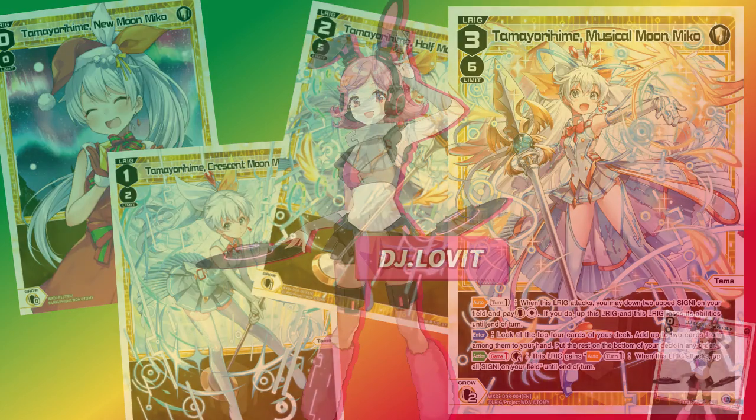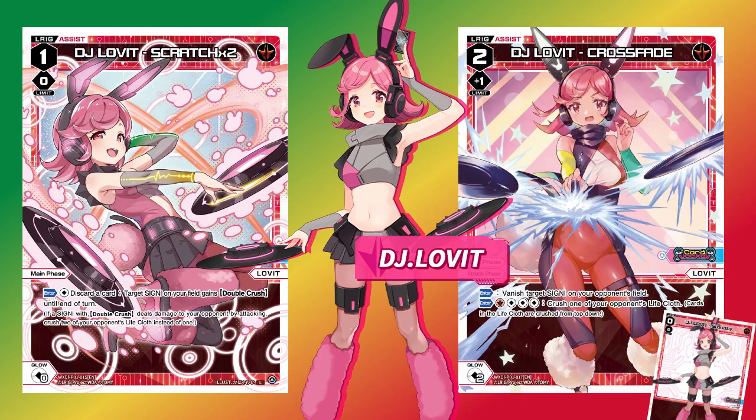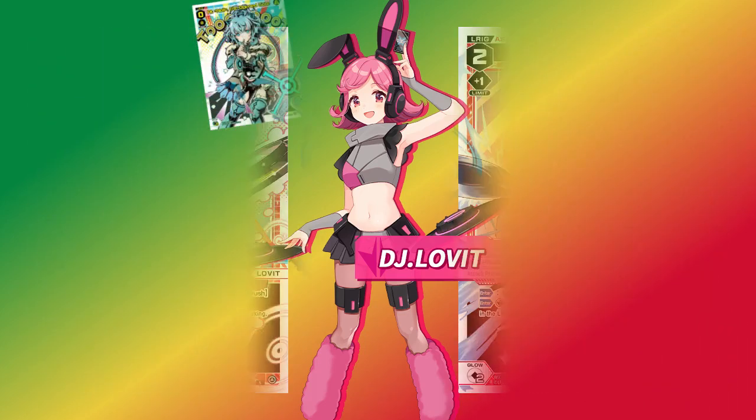One thing that carried over from the Card Jockey days is DJ Lovett. DJ Lovett's Scratch X2 gives one of your Signi Double Crush, which allows you to present far more pressure at the start of the game than almost any other strategy. Helping out with that is DJ Lovett's Crossfade. While as a defensive option it's not the most impactful — it simply vanishes an opposing Signi for 4 to 2 enter, which is not top of the line for efficiency — if you sink an additional 4 enter into it, it crushes one of your opponent's life cloths. We'll get into why this is a really good effect for this deck a little bit further on.